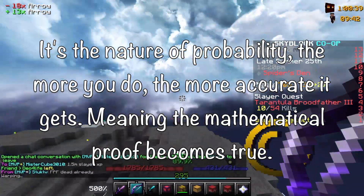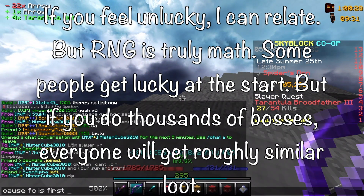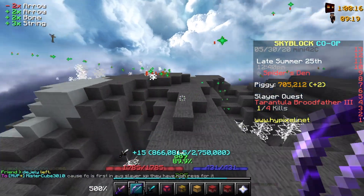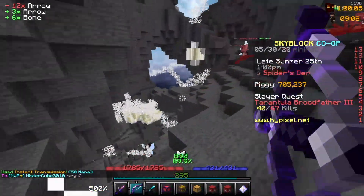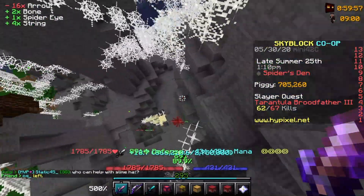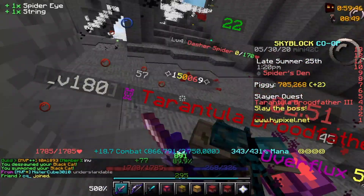Don't use the excuse that your RNG sucks so you don't do slayers. RNG is math — luck is a lie, and you all know it. It's an excuse to justify your laziness. This is why I continue doing slayers even though my luck may not be the best: RNG is math, and that's what I recite to myself on a daily basis. If you are willing to do slayers for thousands of bosses like me, I can promise you profit. Except for T.Creopath, who is a sad man with 3 million wolf XP, no overflux, but 30 grizzly baits. F in the chat, please.